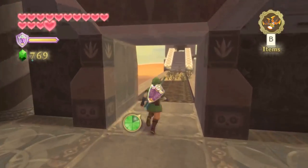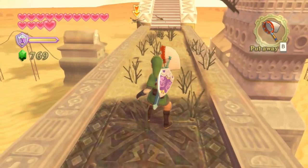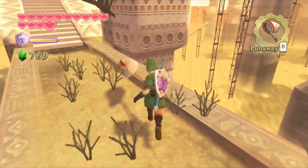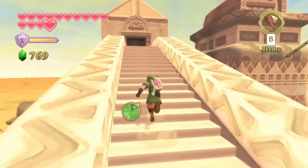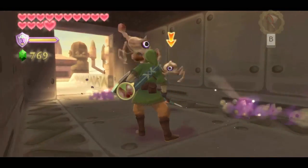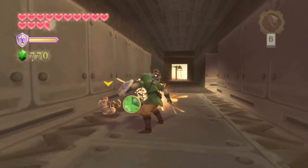Once you climb out of the minecart there are some Lanayru Dragonflies up ahead, so go ahead and grab those if you want, then continue onwards. In the next little building there are some Aracha — you can totally ignore them and don't have to fight them at all. Continuing onward straight ahead there is a zip line that leads all the way back to the beginning; you don't want that. To progress, continue on ahead and go to the right.